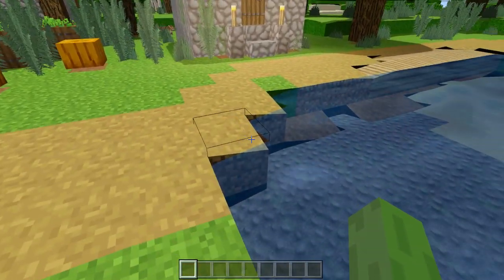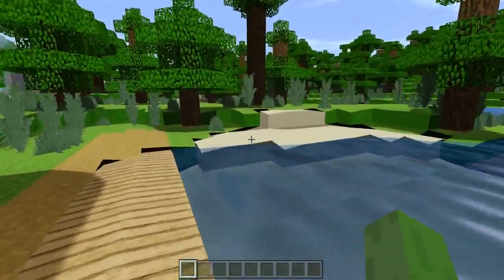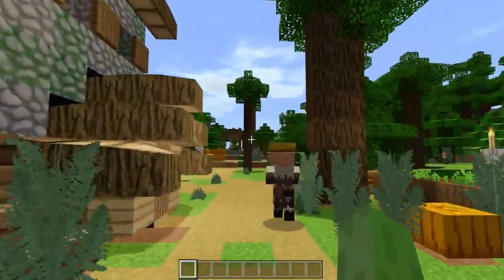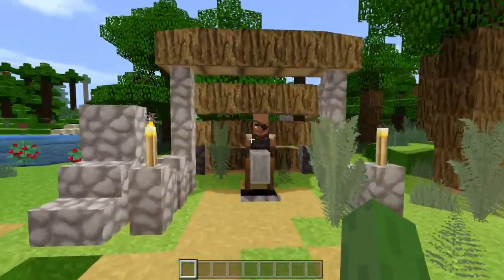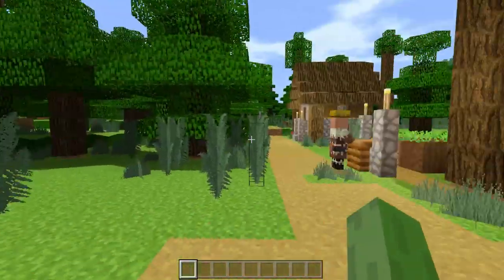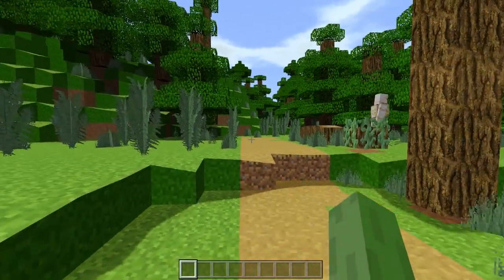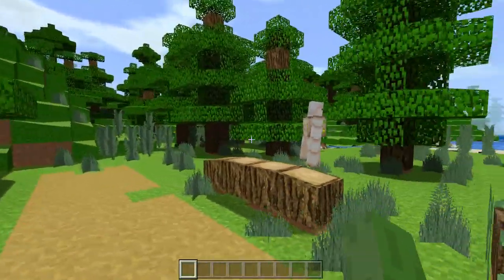So this actually changes blocks to not be blocks — they're not square. Look at the texture, look at this village, look at these trees. That is just so neat. This looks so different; it actually looks way better than regular Minecraft. It makes you feel like you're playing a new kind of game, and I kind of like the way that this looks.